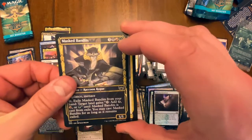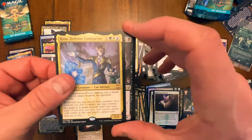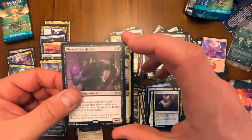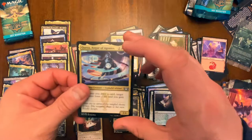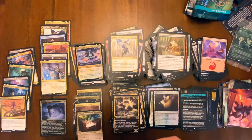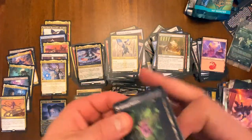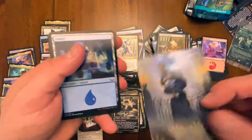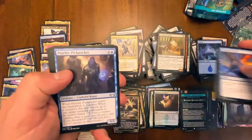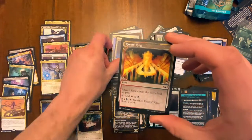Last pack — let's go out with a bang. Cross Defense Contractor — I believe that's going to be our last mythic, but maybe we'll get lucky. I want another gilded foil so badly. This Corpse Appraiser gilded foil — I cannot wait to crack the collector boxes just to see those gilded foils. Maybe a mythic gilded foil, that would be so awesome. I think I saw something spicy in the back by accident — let's see if we can end with a bang.